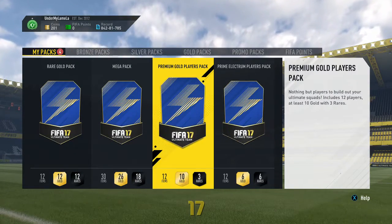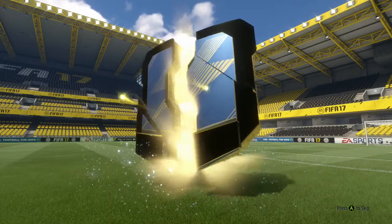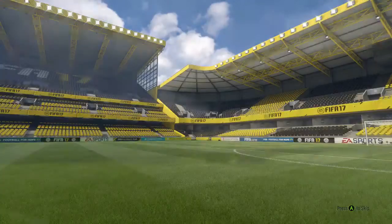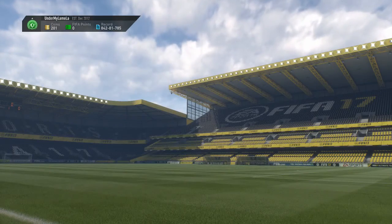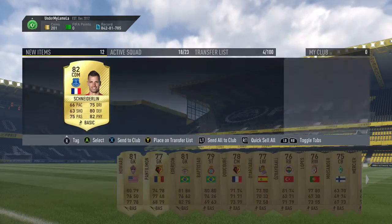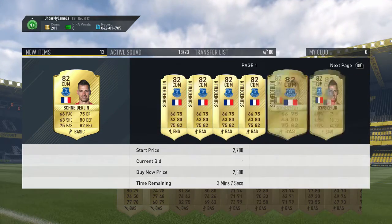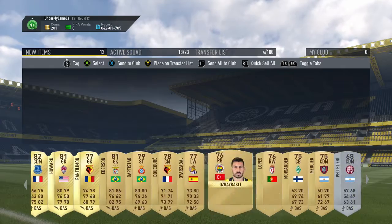We'll do another premium gold player pack, and then the prime Electrum player pack. This one's going to be Schneiderlin, 82. He might be selling for the marquee matchups — he's Everton as well. Let me check. 2.8k — not that much. Doubt that silver's going to sell.